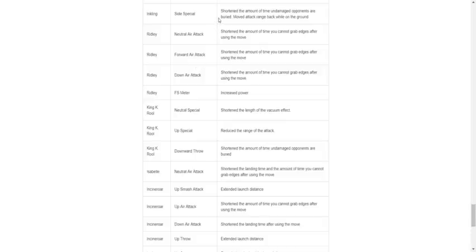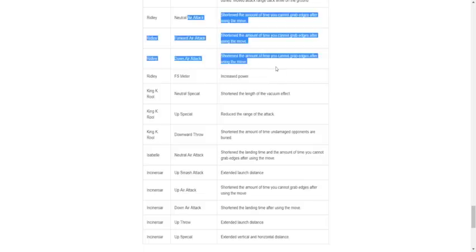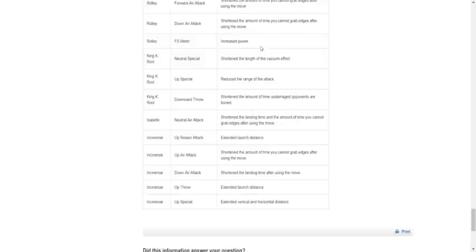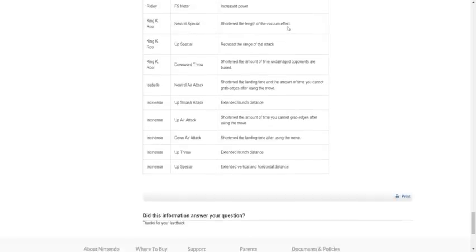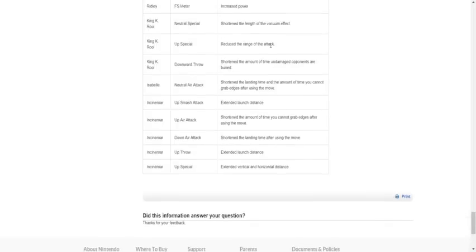Inkling side special: shorten the amount of time undamaged opponents are buried, moved attack range back while on the ground. Thank you for nerfing Inkling. Ridley got buffed for his aerials except for up air. K. Rool neutral special: shorten the length of the vacuum effect — thank you for nerfing that. Up special: reduce the range of the attack — you couldn't really edge guard K. Rool because of the propeller on top. Down special: shorten the amount of time undamaged opponents are buried. Wow, they nerfed K. Rool — nice! K. Rool is such a stupid character. They didn't nerf his side special though.